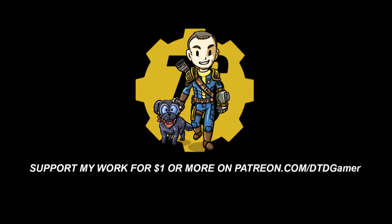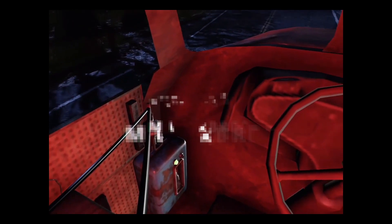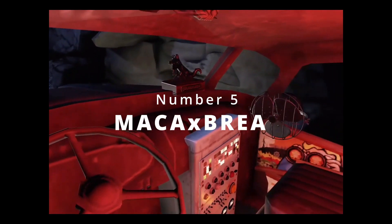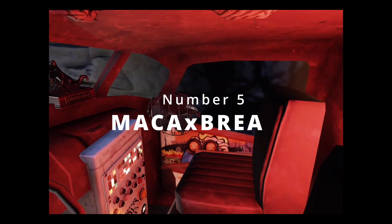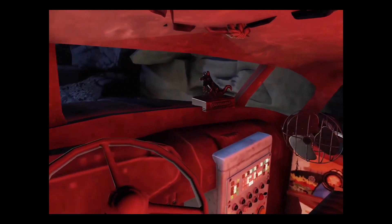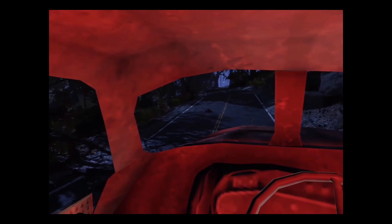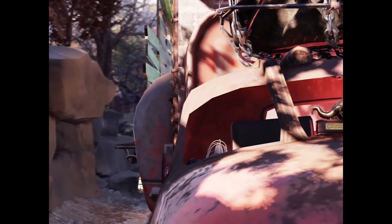Attention citizens, nuclear strike imminent. At number five this week, we have a build by Maka. Now look at this — this is absolutely genius. This is a Raider truck. The fact that this is like the opening bit of the video, he comes in here with a little switch that works as like the engine ignition, and he's got the modular in the middle there working as the dashboard. It looks absolutely brilliant.